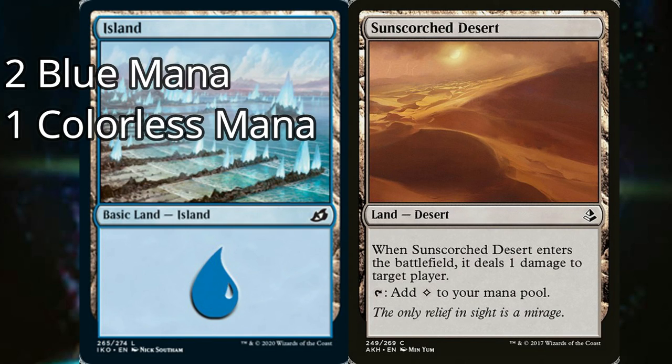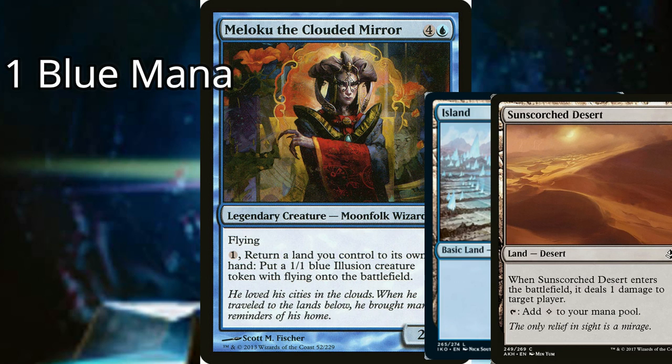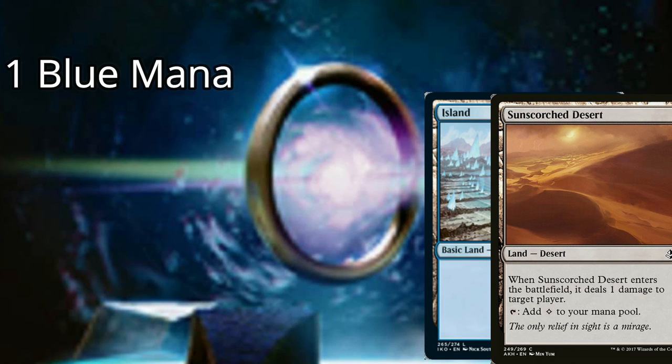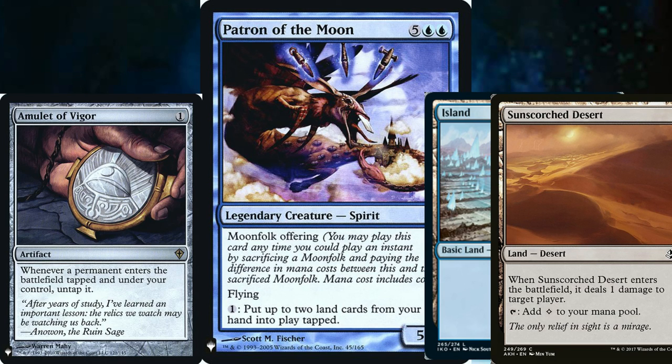We then use one of our moonfolk — let's use Moloku the Clouded Mirror as Tomer did — and activate its ability twice. We should bounce the Island and Sunscorched Desert to hand, floating 1 blue mana because of High Tide. We then use that extra mana to activate Patron of the Moon's ability, returning the lands to the battlefield, pinging an opponent, and because of Amulet of Vigor, Sunscorched will enter untapped. We then repeat the process to slowly dehydrate our opponents. This combo will probably be the heart and soul of your deck, and it is relatively easy to swap pieces in and out of it.